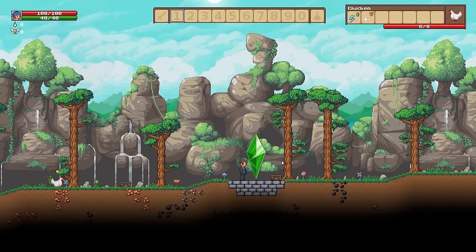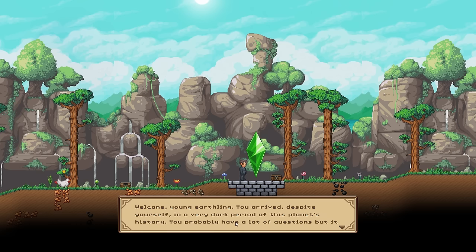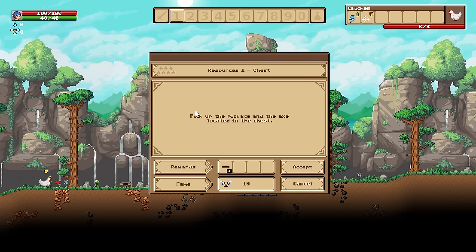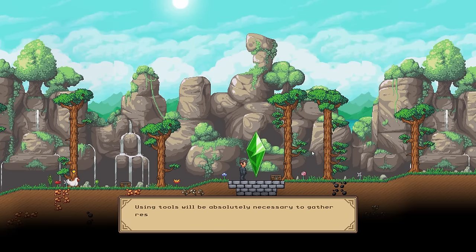We have two chests here. Press R key to talk. Welcome, young Earthling. You arrived despite yourself in a very dark period of this planet's history. You probably have a lot of questions, but it will have to wait, because it is essential for both of us that I teach you how to survive in this hostile environment. So I have my first quest: pick up the pickaxe and the axe located in the chest. I will accept that quest.